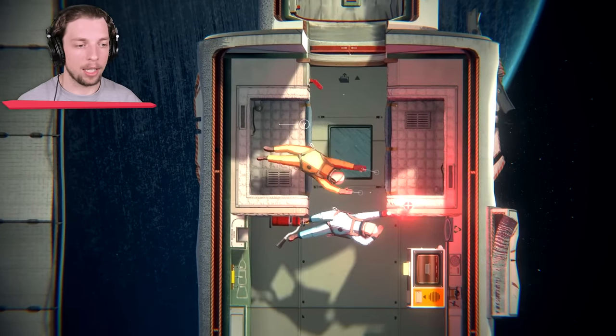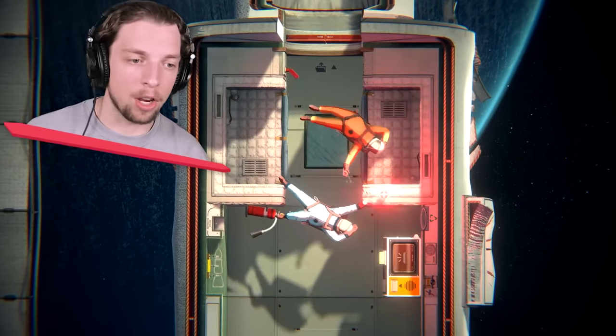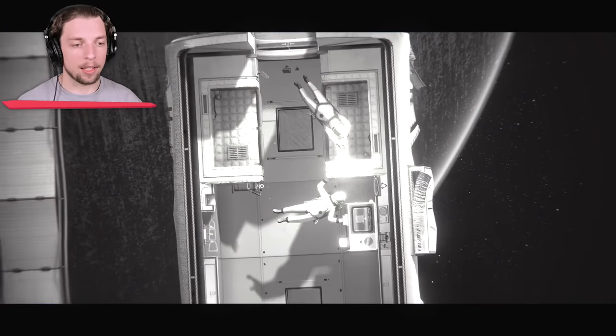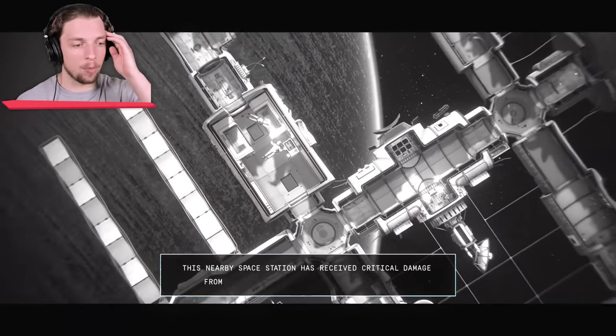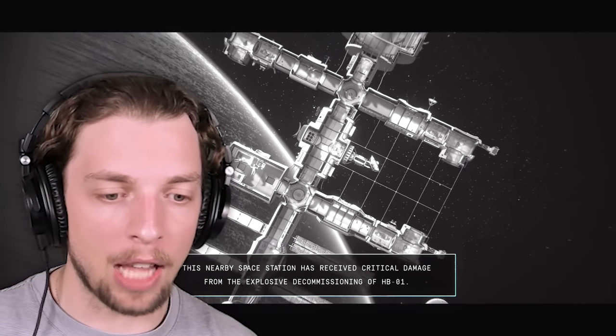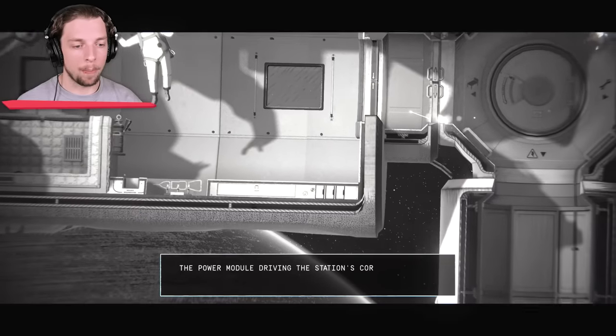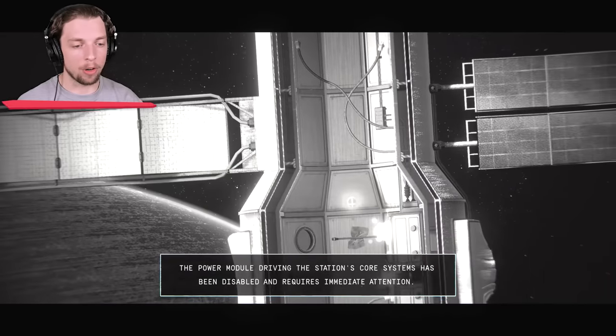Look, right over here. Pressed it. Okay, yes, what's happening now? It's showing up. We've received critical damage. There was an explosion? The power module driving the station's core has been disabled.